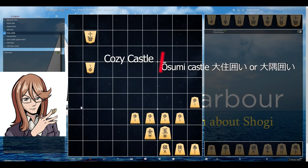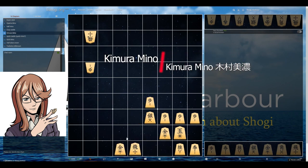This castle is a new one — it's called Cozy Castle. It's used in a very specific opening and setup. Personally, I think it's a little bit weak because the gold is elevated, but it has some practical uses. Kimura Mino is when you have Mino and you move the silver higher and then put the gold behind. I put Nakabisha — a Central Rook — here to show you that it can be used in this specific opening.